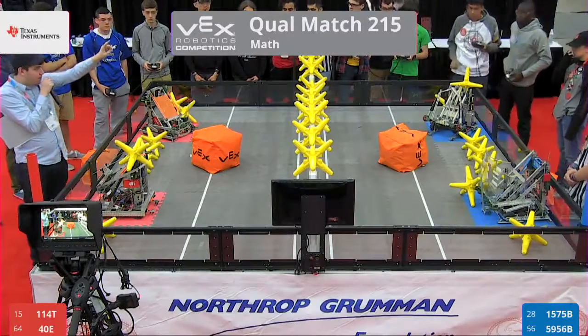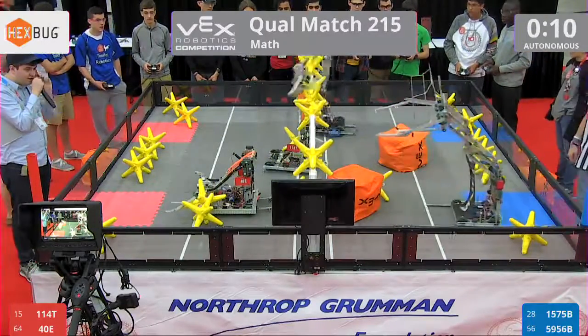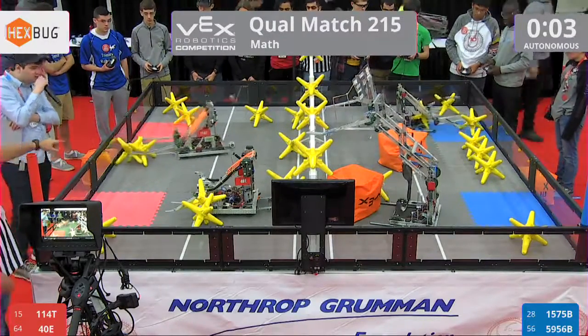Max match going. 3, 2, 1, go. In this match on the red side racing out, we got 1-1-4-T and their partners 4-2-E. On the blue side, looking to continue to move up the standings, we got team 1-5-7-5-B and 5-9-5-6-B.